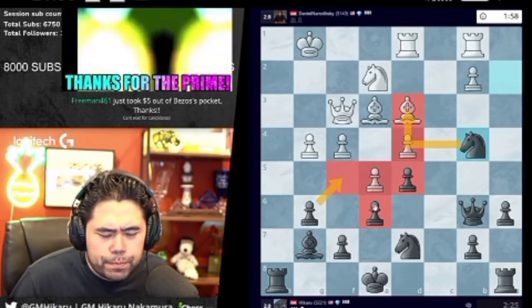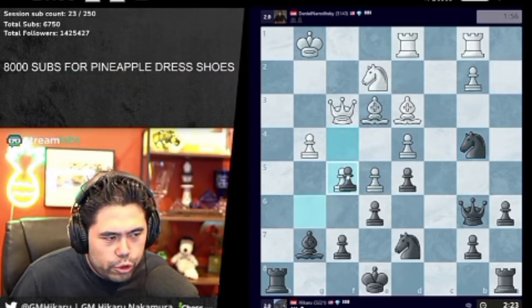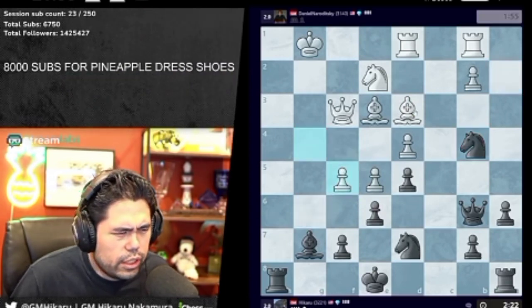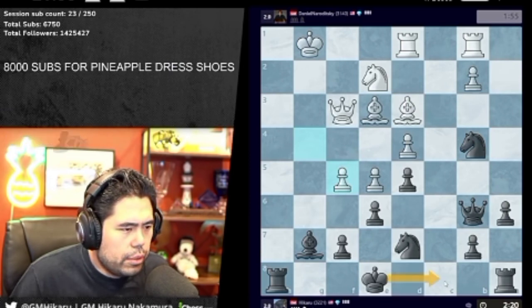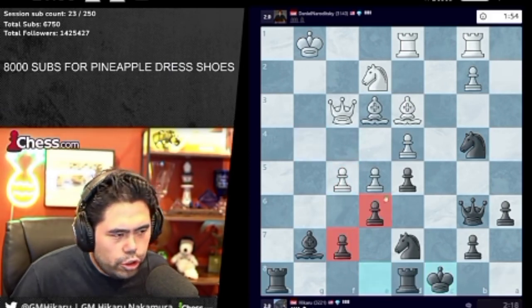Which doesn't make any sense to me. Danny just won a game that he never should have won, and it seems like he's still on tilt. I just don't understand it. Now the question is, do I castle, or do I... Let's just castle. This should just be winning for me.